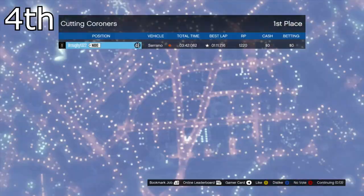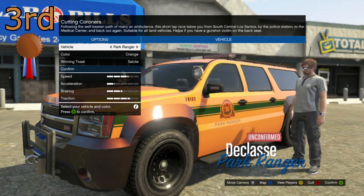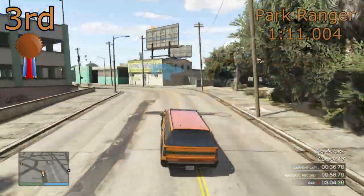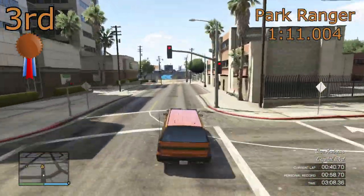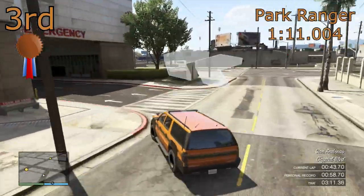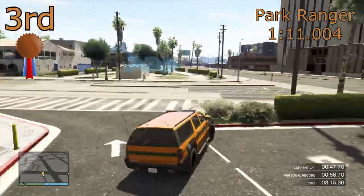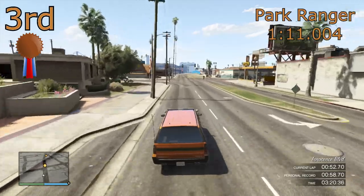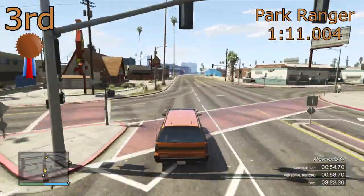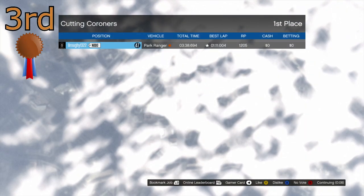But it's not really enough to get close to the top. In 3rd place we've got the Declass Park Ranger which actually achieved a 1 minute 11.004. Very close to getting that 1 minute 10 — it probably would have been able to get a 1 minute 10 if I'd given it enough laps, but I wanted to be as fair as possible and give each car the same time. So 1 minute 11.0 for the Park Ranger — it is a good car, it does have good traction, but it just doesn't have the speed for the top 2.